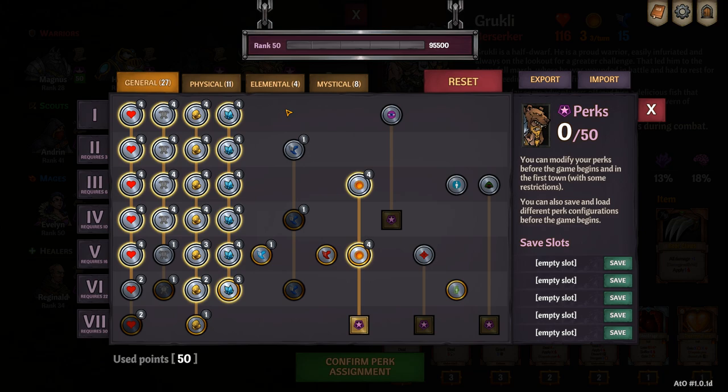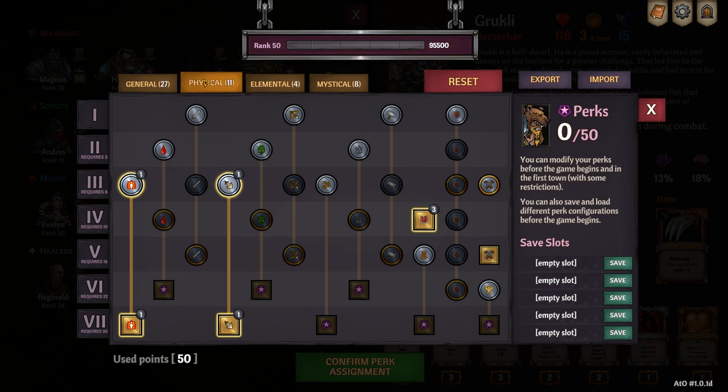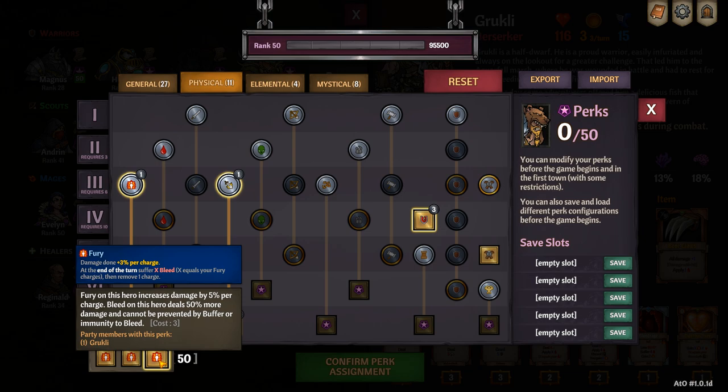For perks I like to go for 27, 11, 4, 8. On the front page you can optimize golden shards as you like. On the physical page under Fury, I like to increase Fury damage to 5%, but you do take more bleed damage. This is so that I can maximize the damage I do.